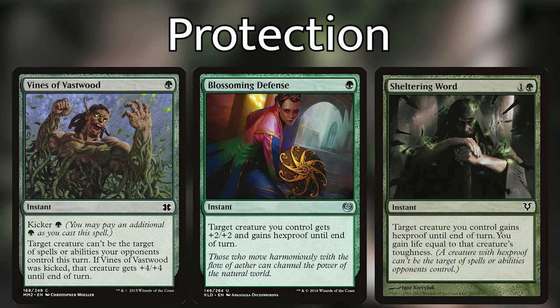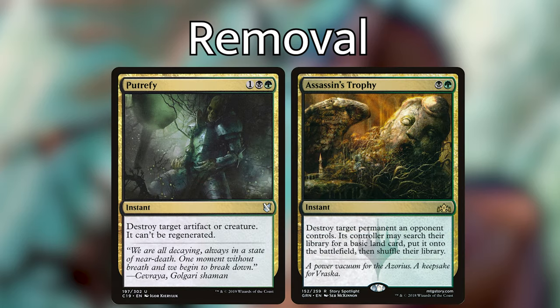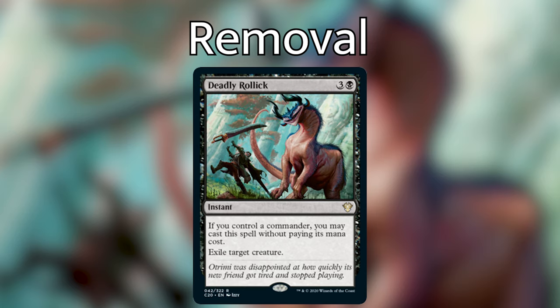Vines of Vastwood, Blossoming Defense, and Sheltering Word are each one-time spells that can protect our creatures at instant speed. The best version of this that we can play in this deck is Heroic Intervention, which has recently dropped a little in price but is still around $15 at the time of this recording. The removal in this pre-con is already pretty good, and we've added a few mutate creatures that can be used as repeatable removal. The best upgrade to the targeted removal is probably taking out Putrefy for Assassin's Trophy, which is pretty expensive but just so good. Also, if you're picking up this pre-con, enjoy your new Deadly Rollick — it's easily one of the best new cards in the set.